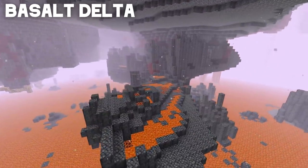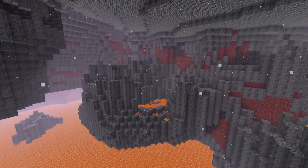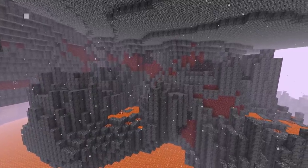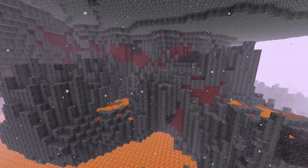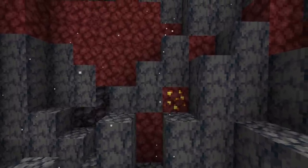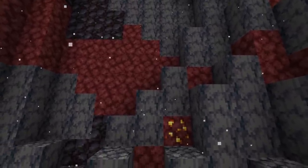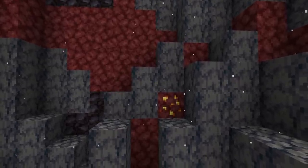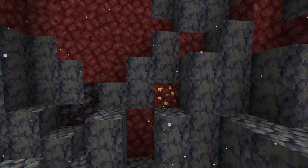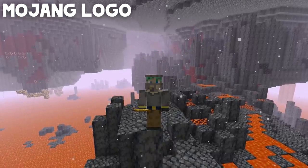Welcome to the basalt delta biome, home of the next change. The spawn rate of ores has been increased within the basalt delta biome — this is to balance out the decreased amount of netherrack that generates here. Less netherrack means fewer ores, at least before this snapshot. As of the snapshot, ores like quartz and nether gold ore should spawn a little more frequently in the basalt delta biome.